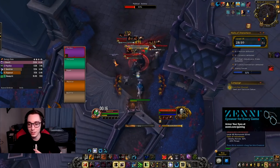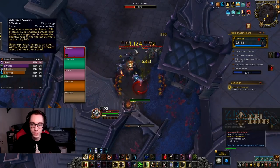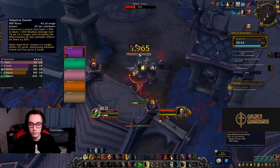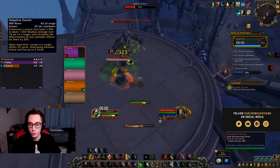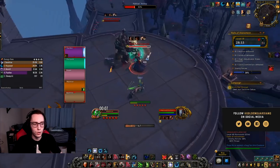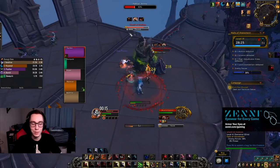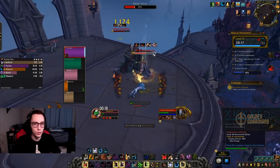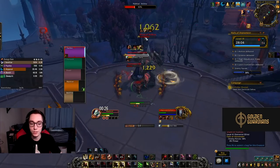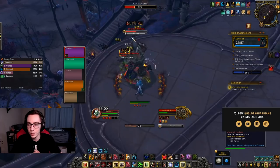For Necrolord, Adaptive Swarm is a 25-second cooldown. It commands a swarm that heals or deals shadow damage over 12 seconds to a target, and increases the effectiveness of your periodic effects on them by 20%. Upon expiration it jumps to a target within 25 yards, alternating between friends and foes up to three times. I understand the hybrid design intent, but typically hybrid abilities that try to do both damage and healing end up mediocre at both, so it's a little underwhelming — though it is a cool design.